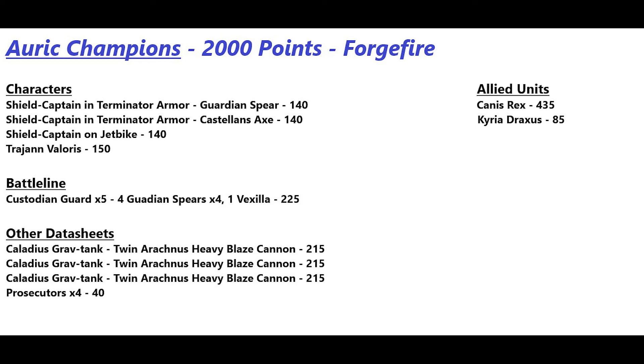For characters in Forge Fire: two Shield Captains — one with the spear, one with the axe, no enhancements — a Shield Captain on jet bike, and Trajan Valoris. For battleline, five Custodian Guard with four spears and one vexilla. Three Caladius Grav Tanks all with twin Arachnus heavy blaze cannons, four Prosecutors, and allied units Canis Rex and Kyria Draxus.